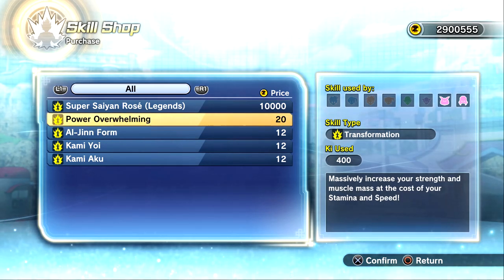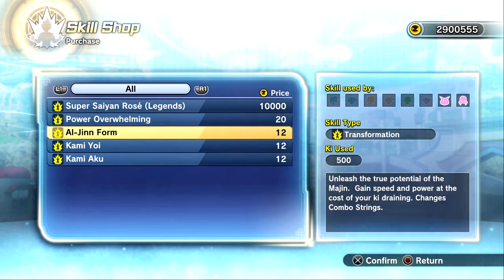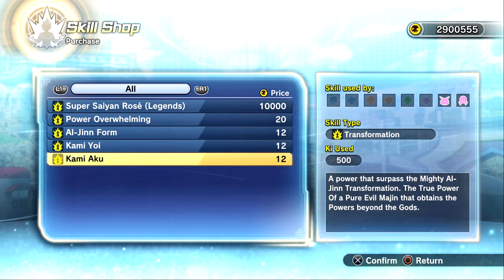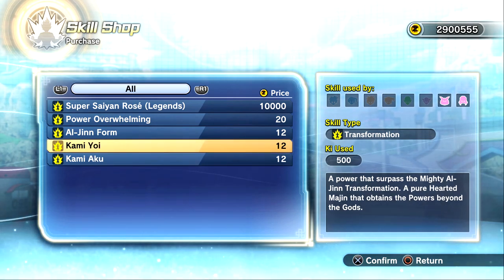Let me go over the descriptions real quick. Overwhelming Power: massively increase your strength and muscle mass at the cost of your stamina and speed — and it's 400 ki to use. Al Jin Form: unleash the true potential of the Majin — gain speed and power at the cost of your ki training. Changes combo strings as well! Kami Yui: a power that surpasses the mighty Al Jin transformation — a pure-hearted Majin that obtains the powers beyond the gods. Kind of similar to the Saiyan's Super Saiyan God forms. Kami Akuo: the true power of a pure evil Majin that obtains the powers beyond the gods — something similar to Super Saiyan Rosé, but Majin edition.